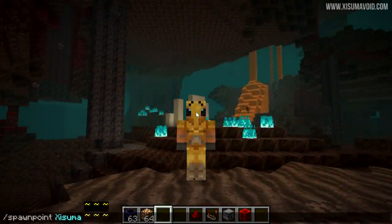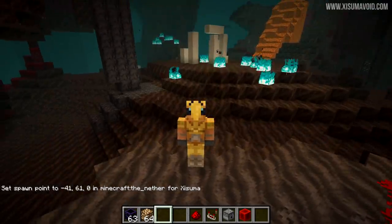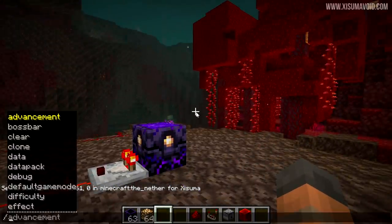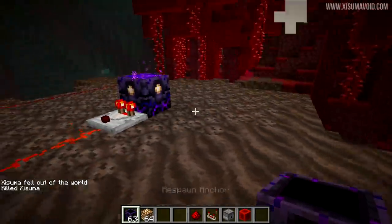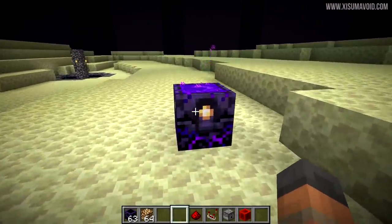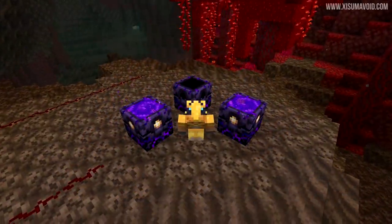Because of these changes, you can now use the Spawn Point command in any dimension — it's compatible with the Nether. So when I kill myself, I will respawn right here in the Nether. And if you're wondering what happens when you use the Respawn Anchor in the Overworld... it blows up.